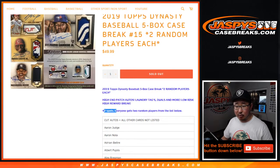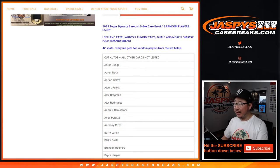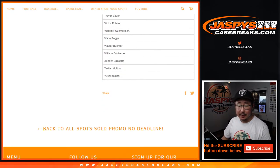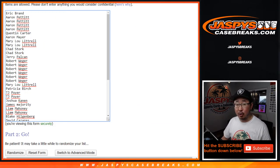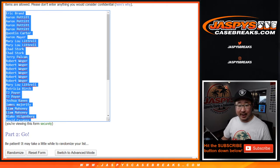One spot — we sold 42 spots — one spot equals two players, or the cut auto spot and whatever cards aren't listed. You get two things on this checklist, an excellent checklist. And this is part of the promo too, so you have a shot at the Fernando Tatis autographed bat as well.